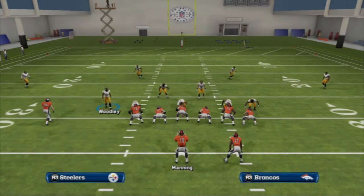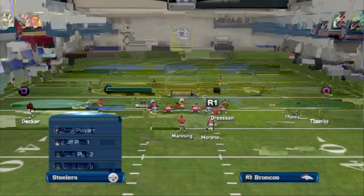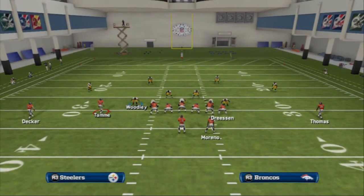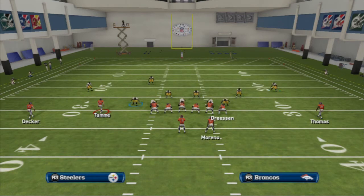Now that we know how to read two-man under or cover 4, let's take a look at cover 3. Cover 3 — after we baseline — you're going to get this off coverage technique, and it looks very similar to cover 4. Normally in most cover 3s, the safety playing the flats will come down into the box, and the safety playing the deep middle zone will roll over the center. So essentially, this is what you will be looking at pre-snap — either one of the two safeties will move.